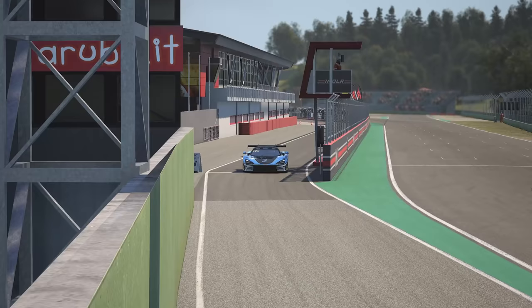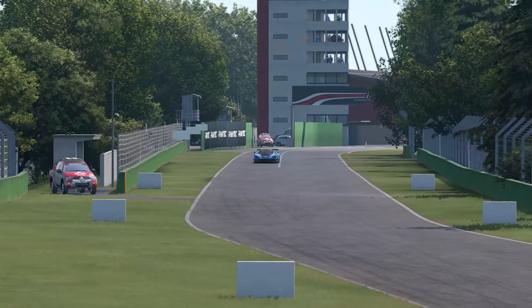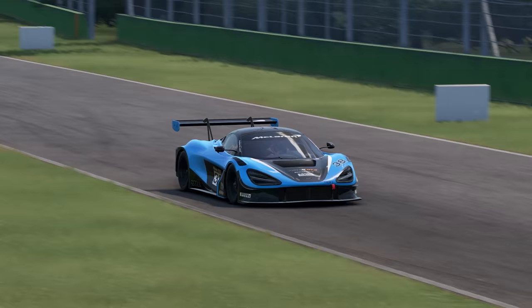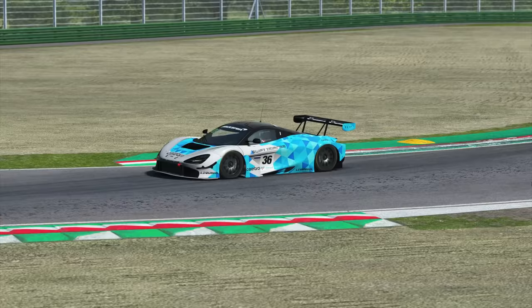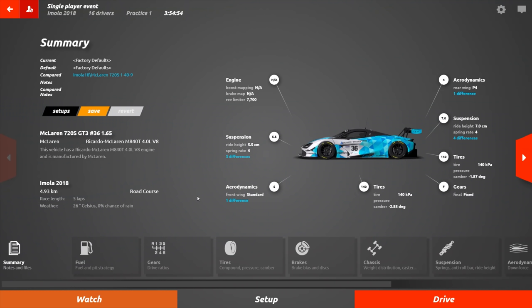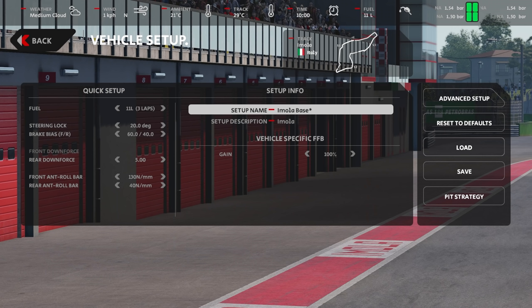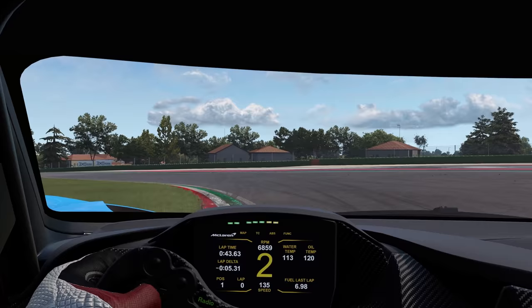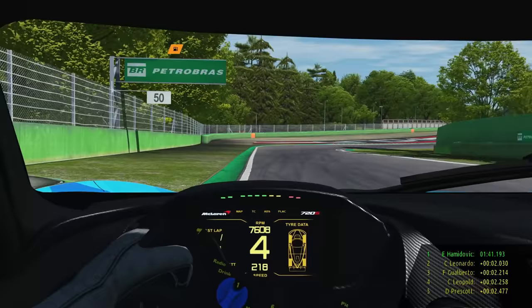For this comparison, we'll be using the McLaren 720S at Imola across all three titles. The advantage of this track and car combination is that all three simulators feature it natively as official content. The track in RFactor 2 and AMS2 are largely identical, as both were created by Reza. I created rudimentary setups for each game, trying to tweak the car to be as drivable as possible for my specific driving style. The goal was to be as fair and flattering to each title as possible, driving them all in the manner they want to be driven.